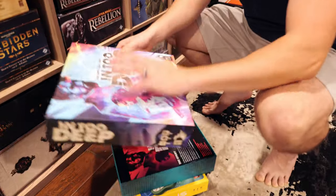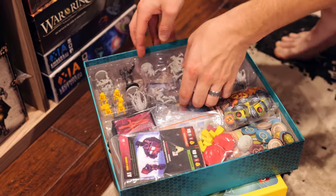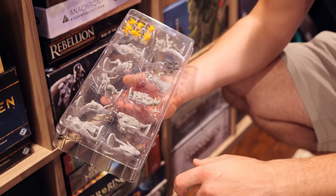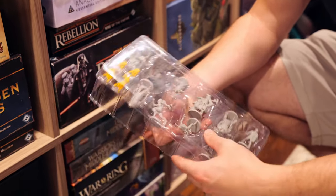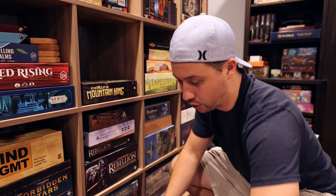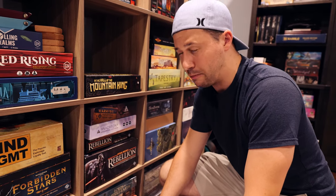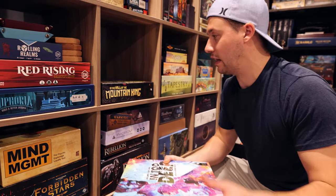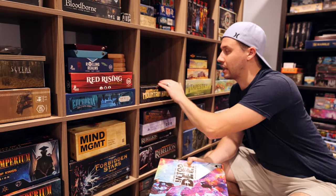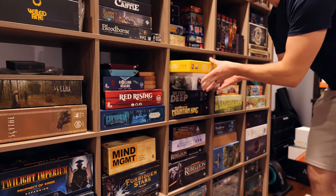In Too Deep and In the Hall of the Mountain King are from Burnt Island Games. In Too Deep is my favorite game from them — I've got the deluxe stuff with shiny foil and all the miniatures. There's a guy on Facebook named Ken French who does great artwork on these. It's a super interesting spatial puzzler where you're fulfilling story missions by placing people and items on certain locations. In the Hall of the Mountain King is their first one, and I've backed Fall of the Mountain King. That's a polyomino tunnel-building game.